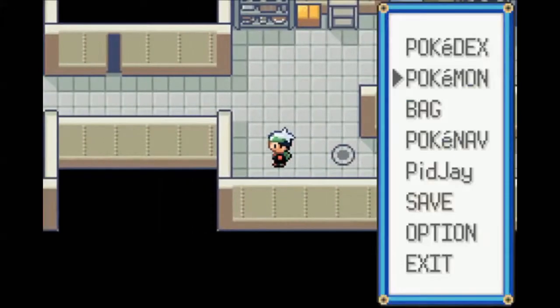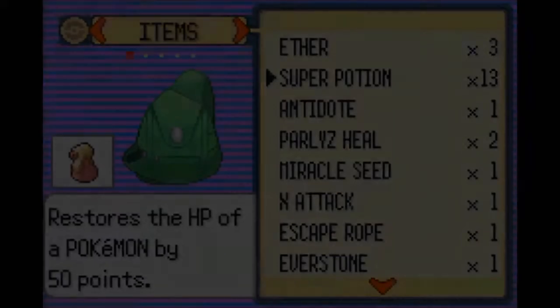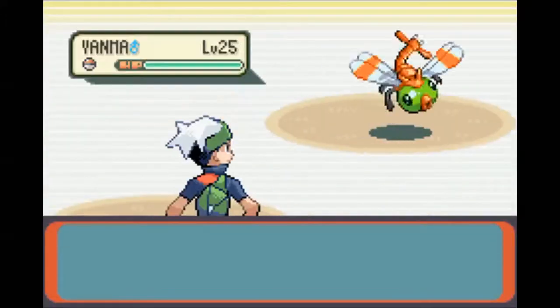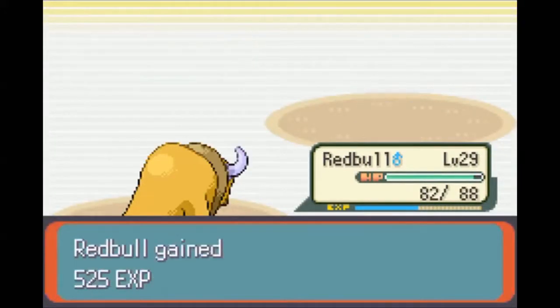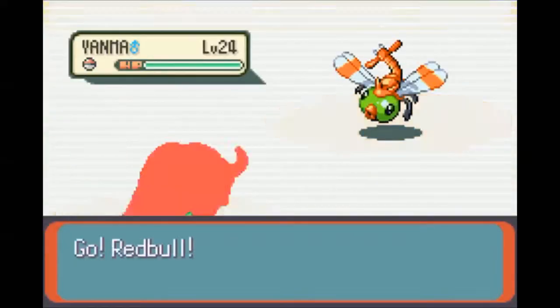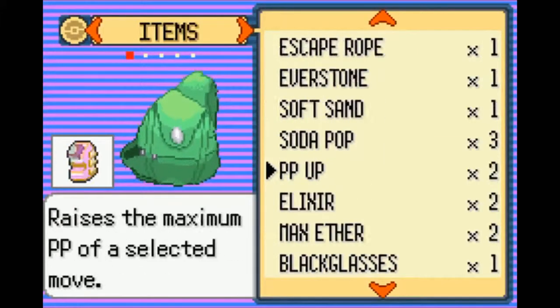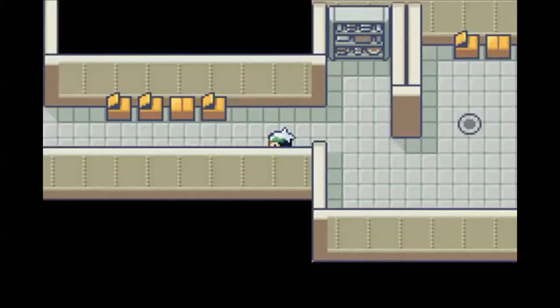Now that we have that, I'm gonna heal up Tauros and let's continue through this area. I think the generator's all the way in the back. The reason I'm doing this is because Watson gives you a pretty solid TM for helping him out. I need to be a little bit more careful with those switches. I'm going to use a repel because these guys are getting kind of annoying. Super Repel - got plenty of those.